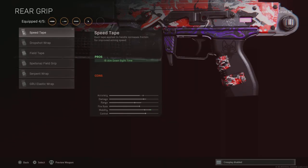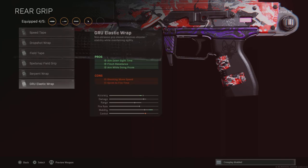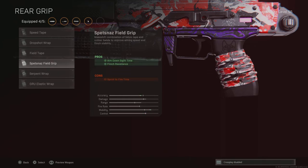If you don't like No Stock you can put the Skeletal Stock on, but No Stock makes you run quicker. Then the attachment that makes it way better — twice as good at least — it just turns into an absolute monster: the Grue Elastic Wrap. We don't really run it for ADS speed — I don't think that stat actually does anything, it might just be a broken stat — but we run it for the flinch resistance, and the flinch resistance does work. Basically, if you get shot, your gun does not kick up as much, so it just stays on target. It's a lifesaver for the gun; it makes it twice as good.